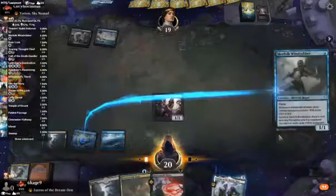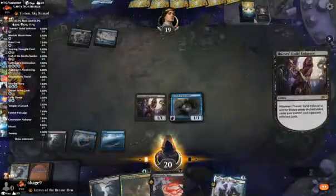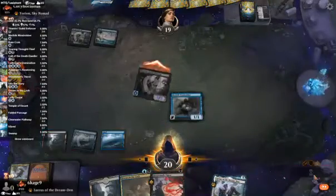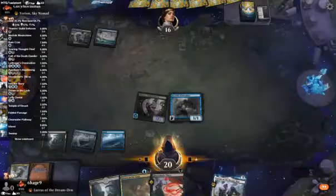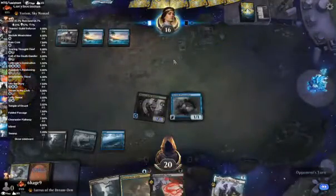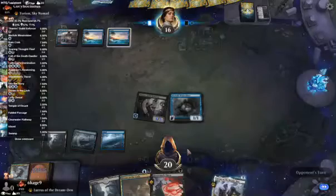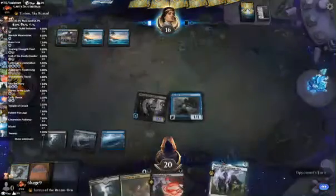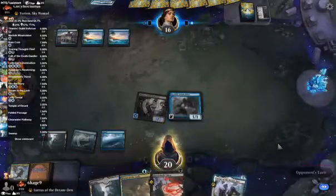Play a land, play a Wind Robber, swing for three. Now I have countermagic available. We'll see what they do. If they play an Elspeth's Nightmare, I'm gonna have to counter it — because if I don't, they're gonna take it away from me anyway.